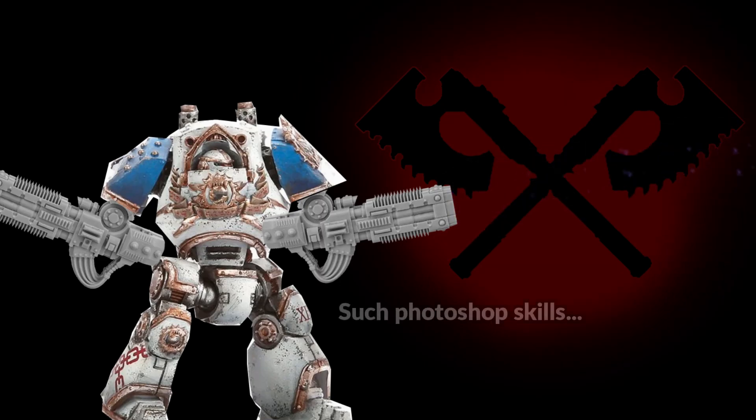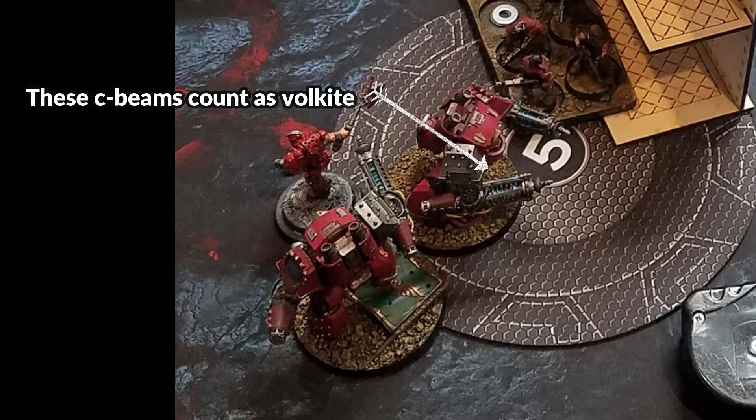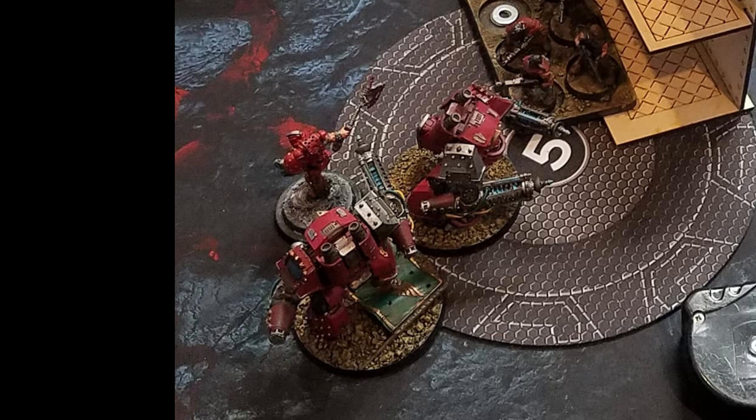We're all likely familiar with the hot meta choice of dual Volkite Contemptors, right? In the competitive scene, especially for Chaos Space Marine armies, these units are putting in some serious work. Having tried them out myself, I think they are a solid unit to consider. However, one issue I've noticed is that as World Eaters we don't have the ability to cherry pick wound re-rolls, meaning we can't fully maximize the 6s needed to get those sweet sweet mortal wounds.